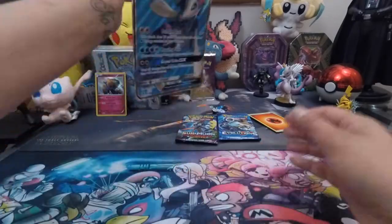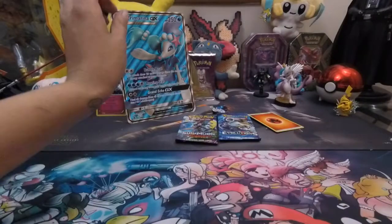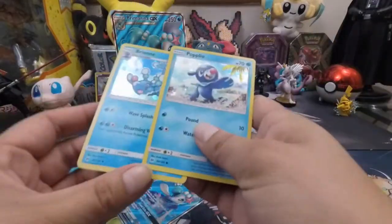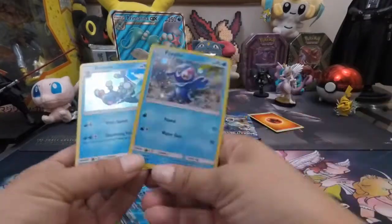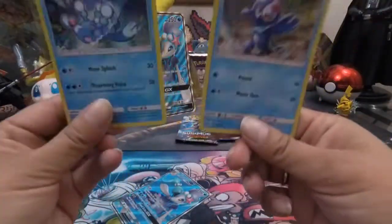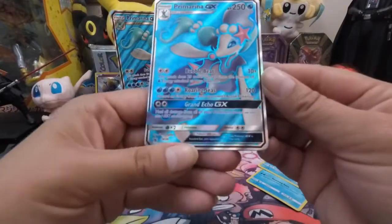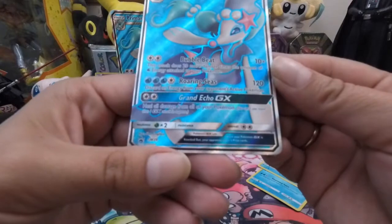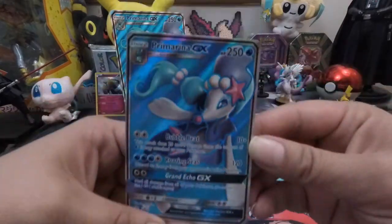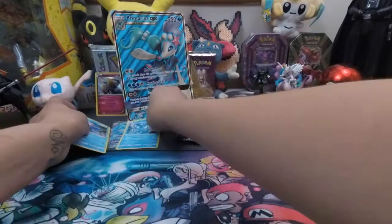Let's take a look at this Primarina GX real quick — I didn't look at it. See, it comes with these, which come from the original Sun and Moon packs, which is kind of dumb because they're not even promos and they don't come hollow in the packs. And this is the promo — Sun and Moon 39. Sorry I didn't show you guys, I kind of just got right into the packs there.